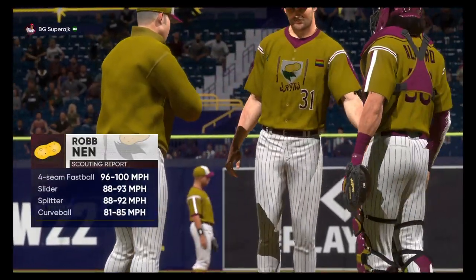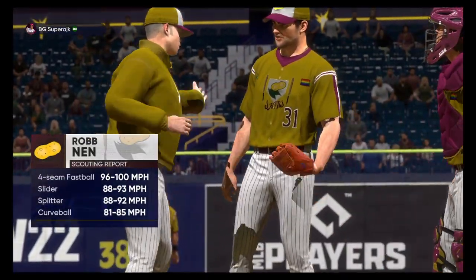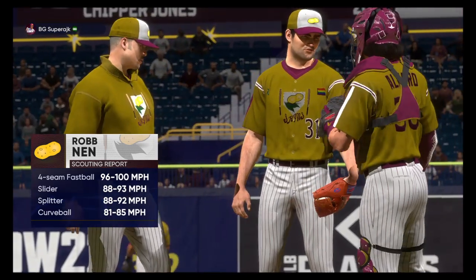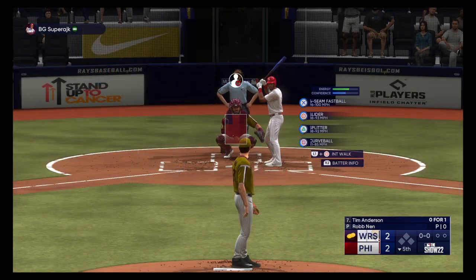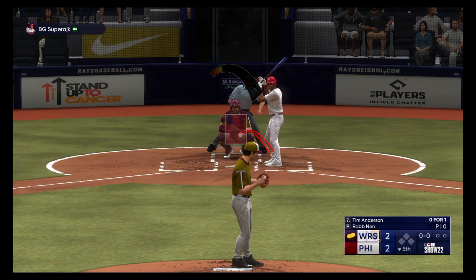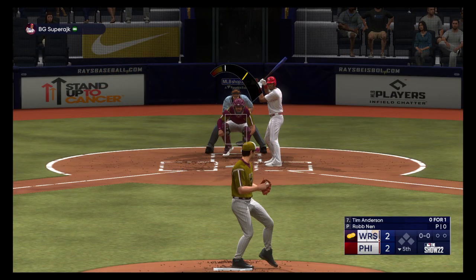Now on the bump, Rob Man, and he'll feature a hard slider to work off his fastball. At this point in the ballgame, we're talking about middle innings, and he made a little length out of this arm coming out of the bullpen. We'll see just how many outs he's able to give his skipper.